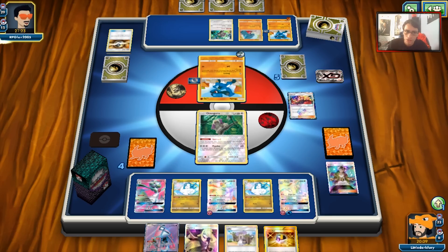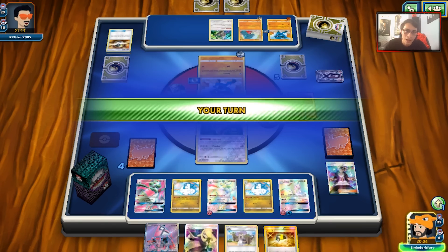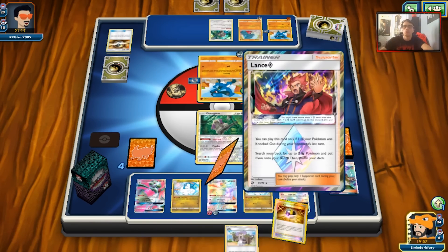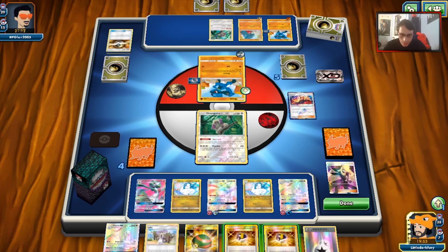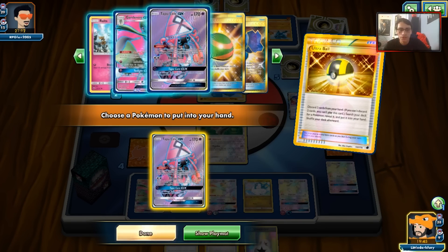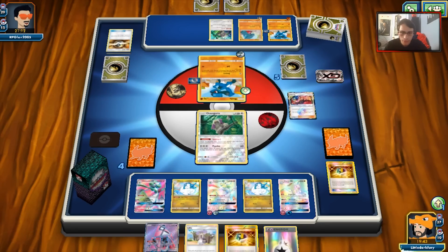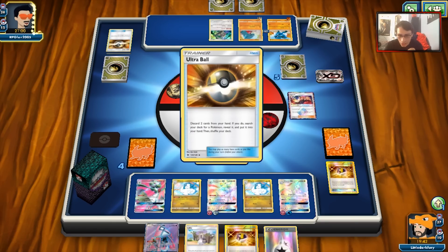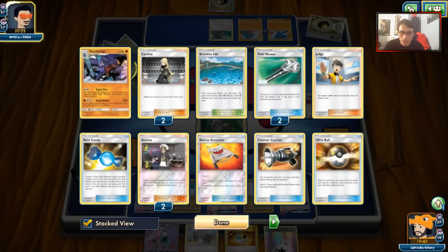This seems like a bad matchup for us since Garchomp hits good numbers on Gardevoir and Altaria with Royal Blade. The game is far from over even though we have a really good setup — we've only taken two prizes. My opponent isn't drawing very well though. He plays Counter Energy and hits Headlong Fall with Detect — he's been getting really lucky with these attacks. There's a DCE. I could retreat but there's no point. We do Cynthia, looking for Guzma. We weren't able to hit it but we have another DCE if we need to retreat next turn.